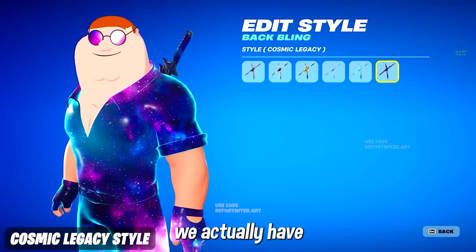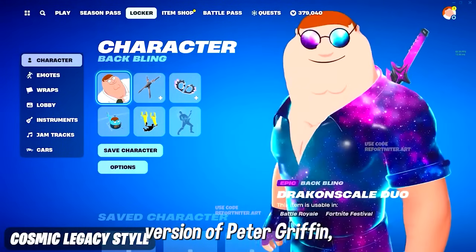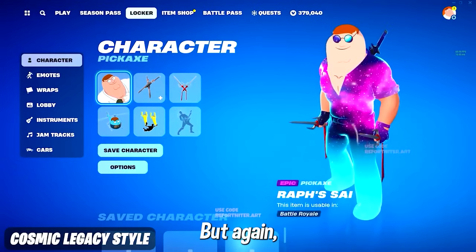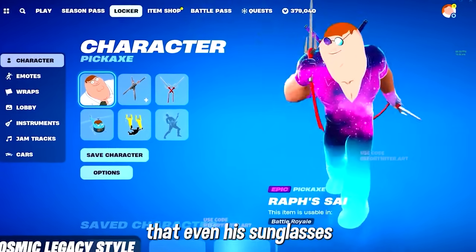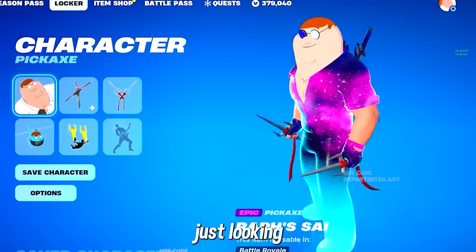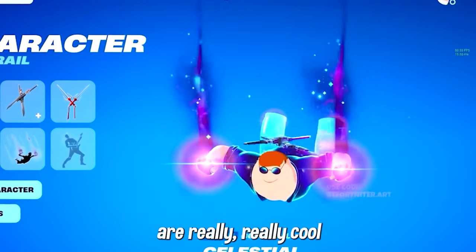For the third Legacy Style, we have the Cosmic, which is literally a galaxy version of Peter Griffin. This is a close second out of all the new styles. My favorite part is that even his sunglasses have that galaxy look, so it literally looks like he's staring off into space. Overall, all of these designs are really, really cool.